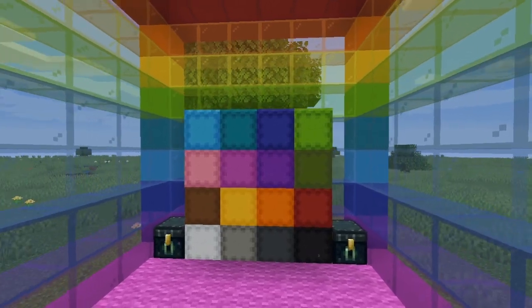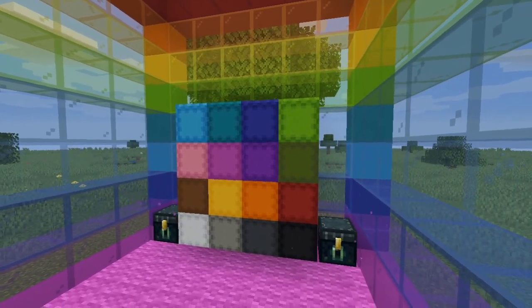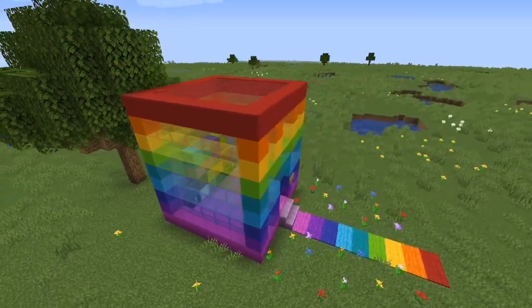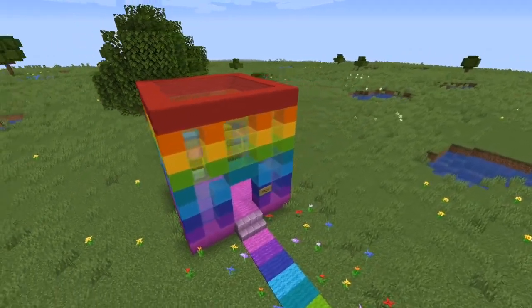Light sources are hidden under the carpet, and there's carpet on top of the shulkers and on top of the shop itself to prevent mob spawning. Thanks to iJavan for organizing this contest. I had a lot of fun making this shop and the video, and I can't wait to eventually see three viewer-designed shops on Hermitcraft.